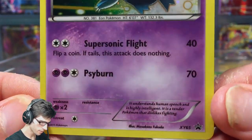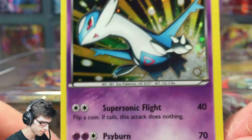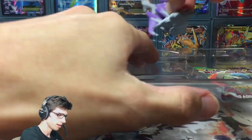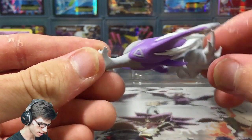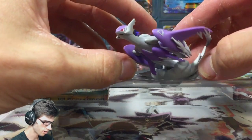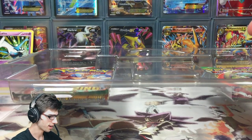We got Latios — it has 110 HP, has Supersonic Flight and Cybern, and is promo number XY65. Not bad at all. These figures look absolutely amazing. Just look at this thing — from front on it looks pretty badass.